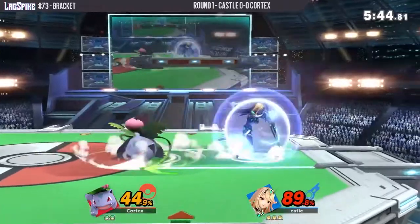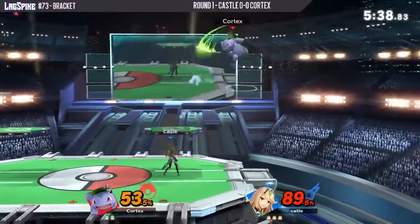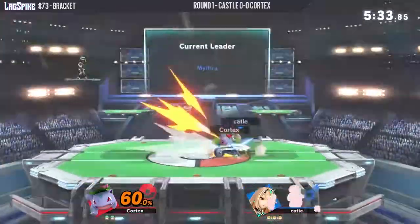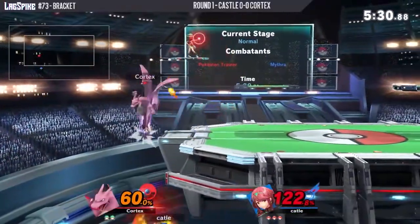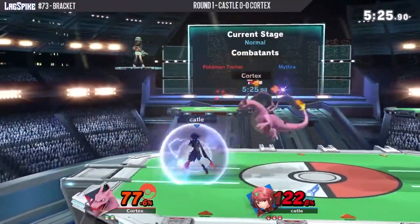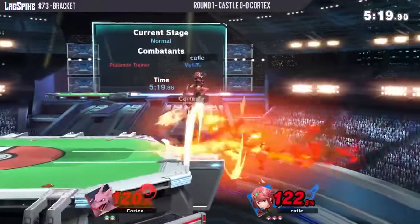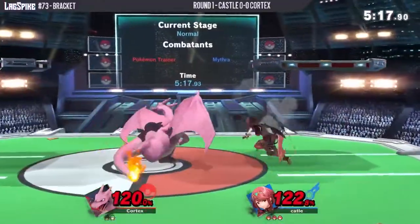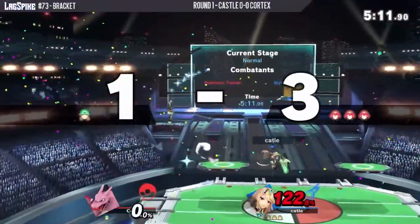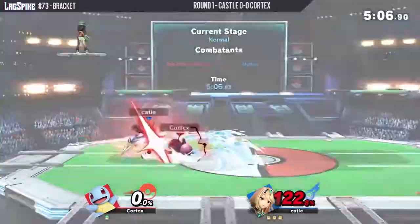Sometimes you just want to try to make something work with the Pokemon you're on — use the iframes to find a hit. Cortex crossing up through but a little over-aggressive on the side B. Look at all this pressure coming out from Castle on the Mythra. This is something they've probably been grinding recently because we haven't seen them pull out the Mythra as much. Until recently, but this Mythra is actually looking pretty clean. Now switching to Pyra for the low recovery. We're fighting fire with fire right now — another solid forward air.